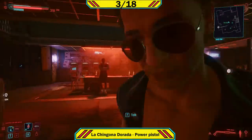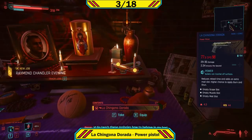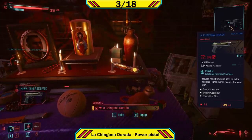Weapon number three is Jackie's pistols. Call Mama Wells and start the mission Heroes. After the funeral wait some time, fast travel there and back, and his two pistols should be on the altar.